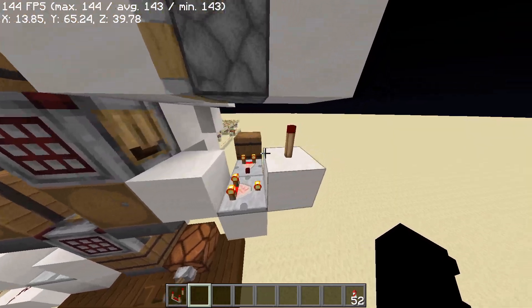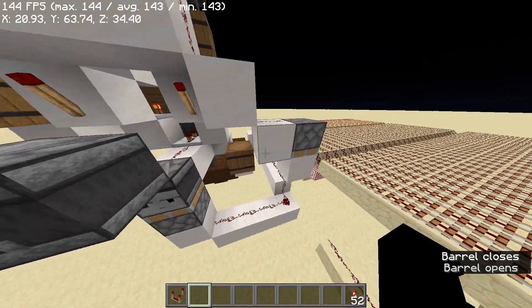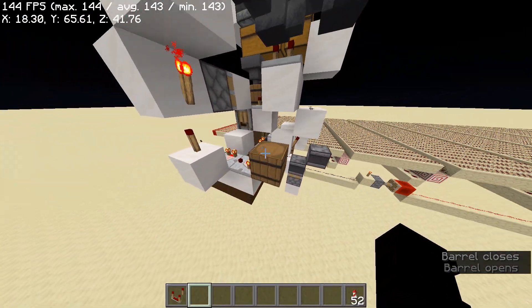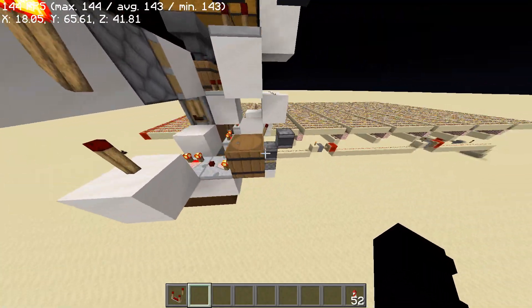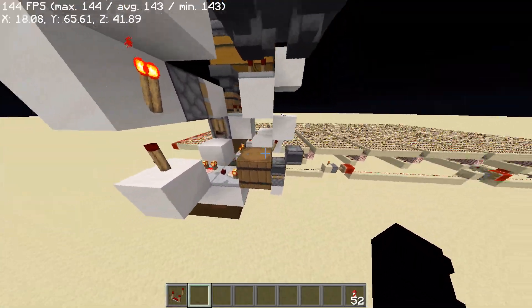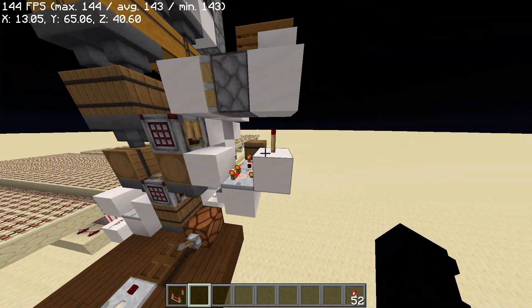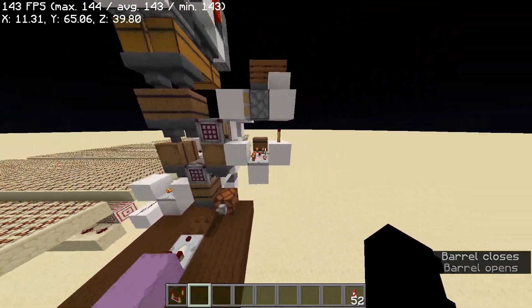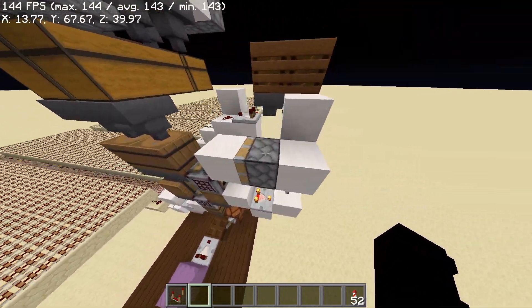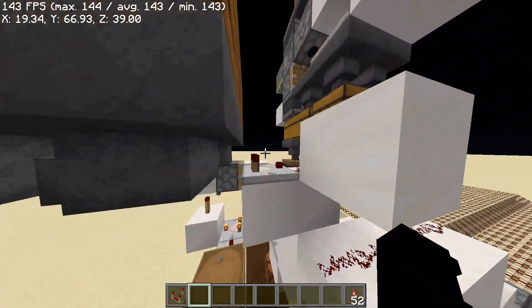This crafter has the same detection system. Both of these have 24 non-stackable items — you could add 24 stacks of items. 24 non-stackables just gives out the same signal, which then locks this comparator, turning on the redstone torch. Which turns on our hopper clock up here.